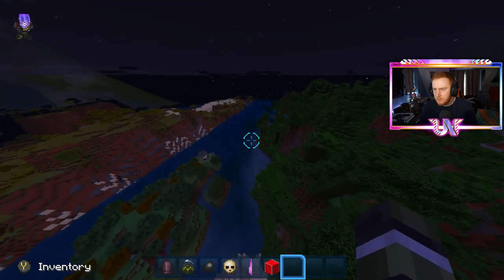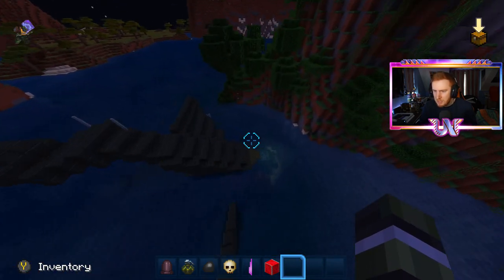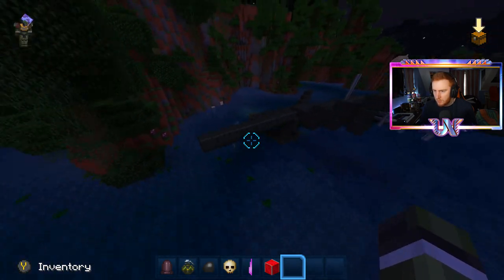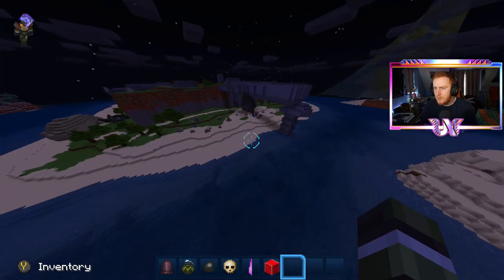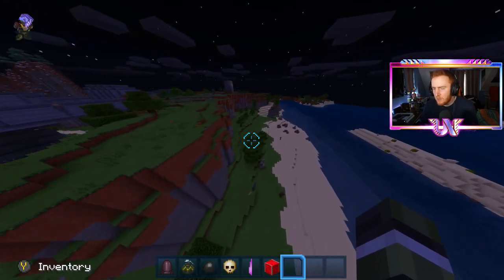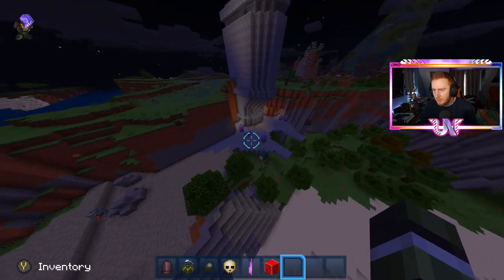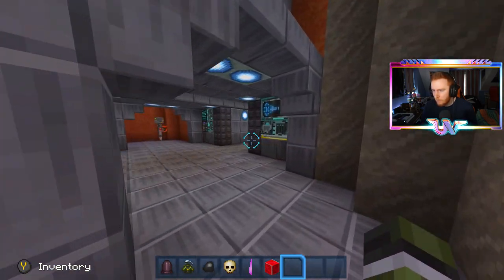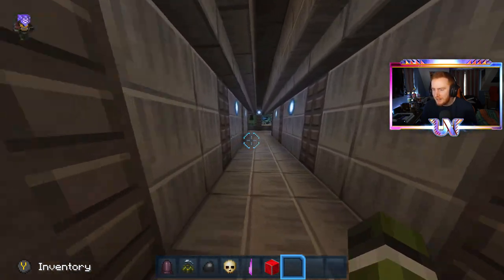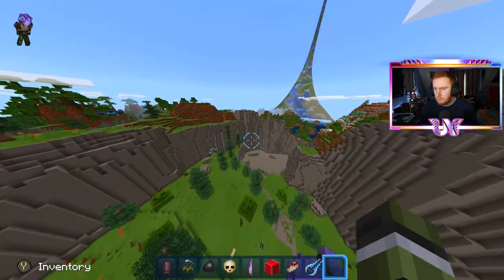I probably won't even be able to cover everything in this one video - there are probably so many little things I'm going to miss. Is this a crashed Pelican? I think it is. Oh this is the Combat Evolved mission where you land on the beach in the Pelican - this is amazing. It's like they recreated the entirety of the Combat Evolved campaign in Minecraft. We can even go inside - I can literally imagine driving the Warthog down here, but unfortunately it doesn't go that deep.